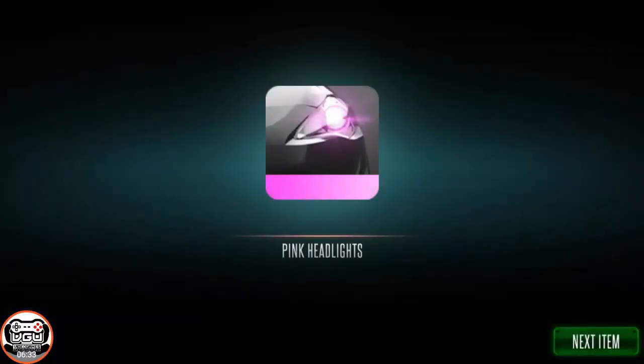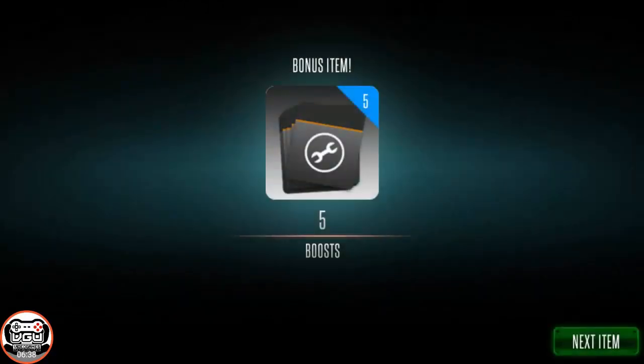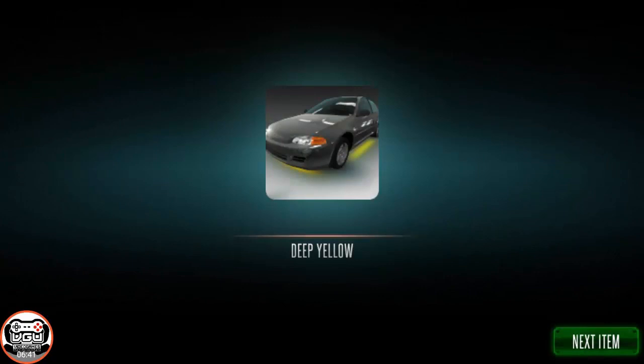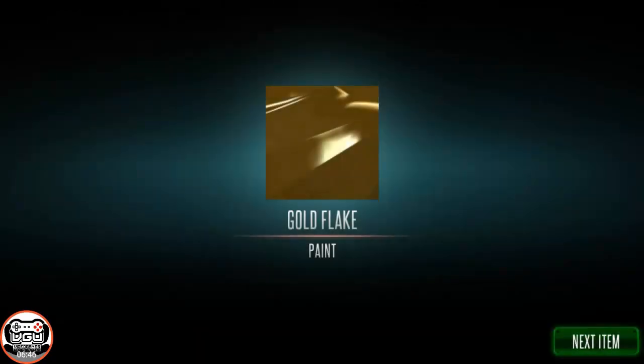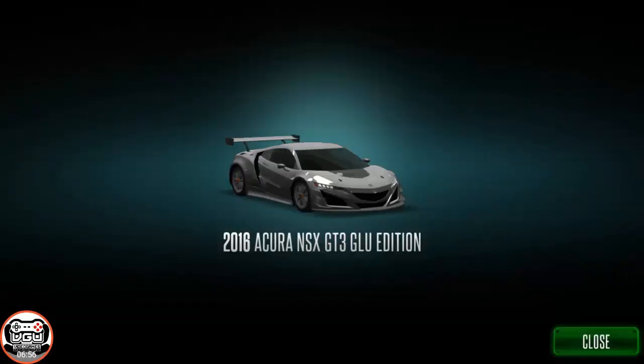Here we go. Some more pink headlights, some more green flake — just a ton of green and gold flake. Like I'm going to be able to look like an Irish race car driver when this is all said and done. Three away from another NSX GT3. Some more green flake. What the f***ing hell — there we go. Finally! Hallelujah! Look at this bad dude right here.